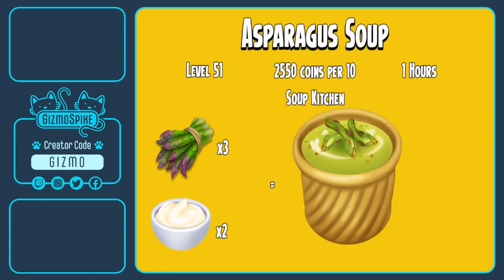Next up, unlocking at level 51 is the asparagus soup. That will take one hour to make and you'll make that over in the soup kitchen. You can sell it for 2550 coins for a bundle of 10. To make the asparagus soup you will need three asparagus and two cream.